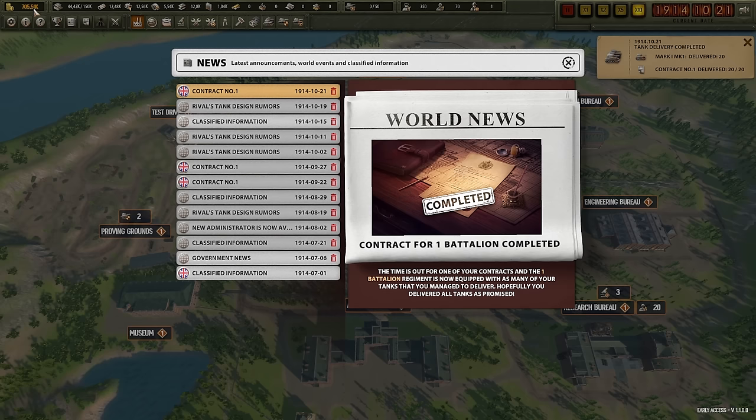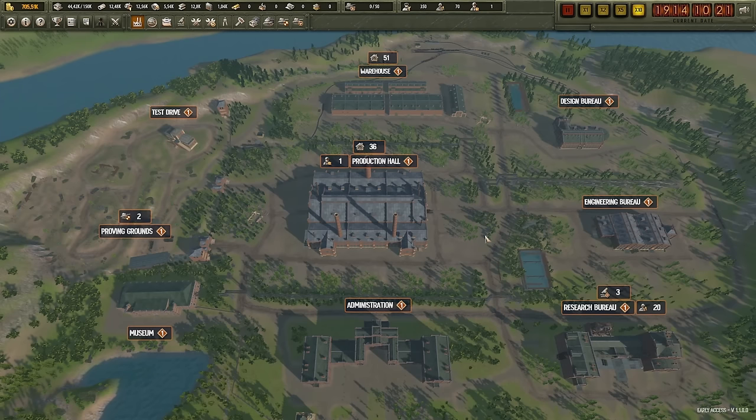Contract complete. All of a sudden you're sitting on 705,510 — we've made some money. This is pretty much the loop of Tank Tycoon: research better stuff, design better stuff, engineer the parts for your better designs, test them in the Proving Grounds, and ideally start building tanks before you need to ship them — because the faster you get them out there, the more money you stand to make. I hope this tutorial was useful. If you have any questions, let me know in the comments. This tutorial may become outdated in a couple of months as the game gets updated, and if so I'll upgrade the tutorial at some point. Thank you for watching, hope you enjoyed, and I'll see you soon for more.